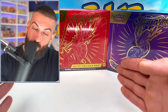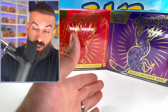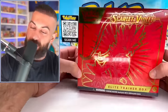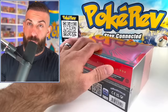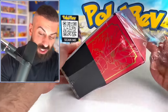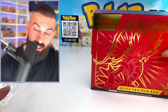Here we have it - the Scarlet with the Koraidon artwork, and then the Violet with the Miraidon artwork. I decided to start with the Scarlet box. They're completely changed with a ton of different things. I know they increased the price a bit, so it's interesting because you also get more stuff in there, but we'll have to see if it's actually going to be worth the increased price tag or not.